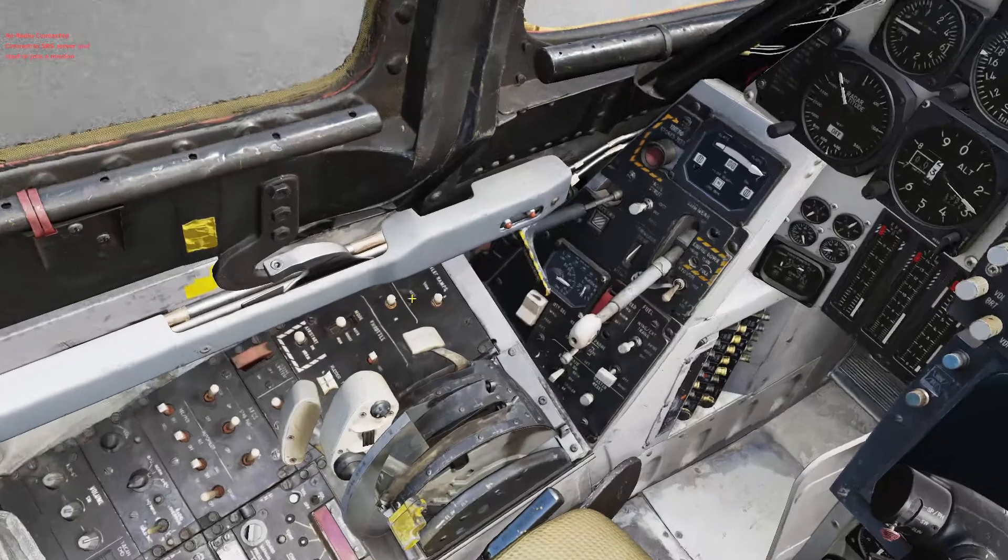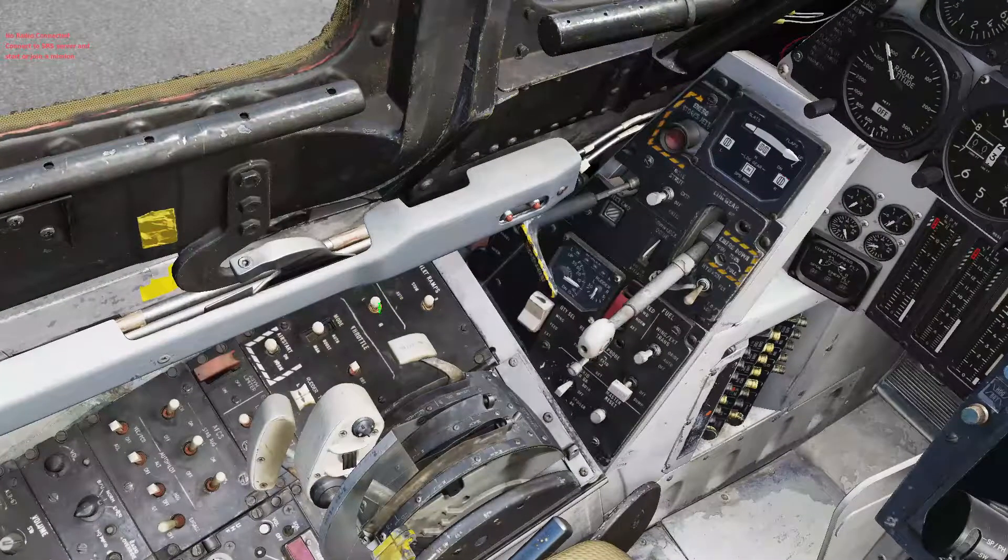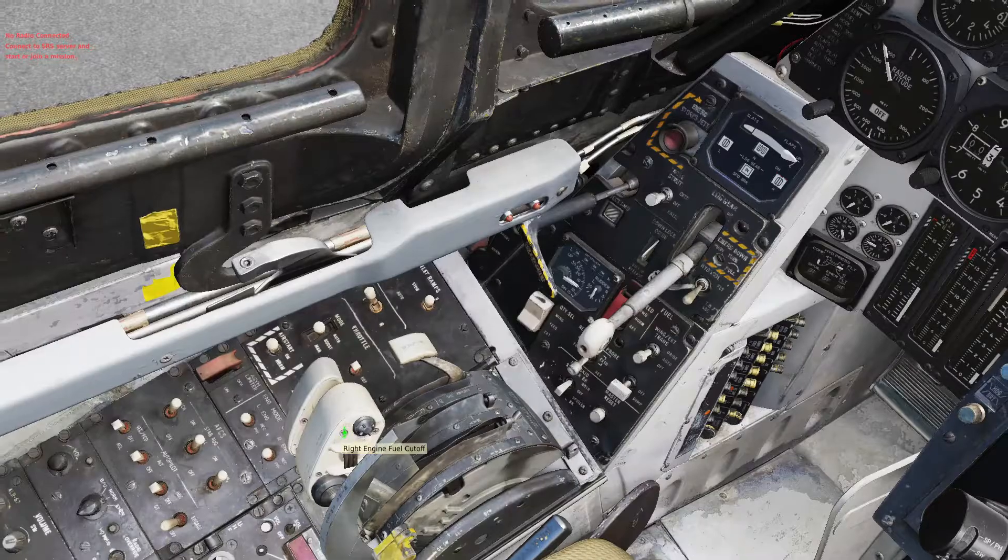Now this switch right here for our engine select automatically goes back to the middle position when it's ready to go to the other one. So I'm going to left-click on it to go to left and right-click on the other throttle to start the left engine.